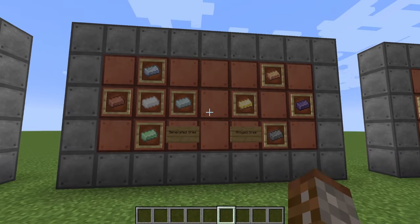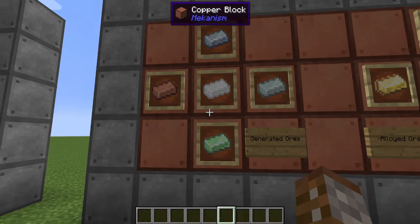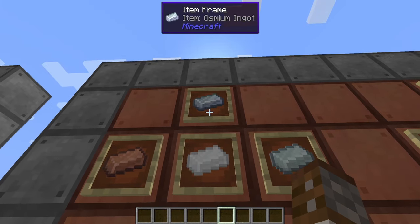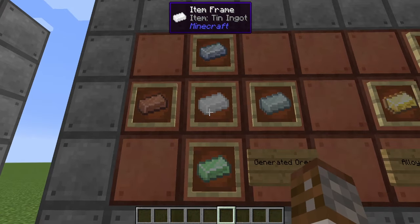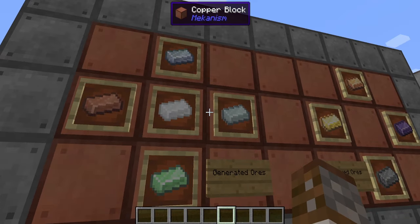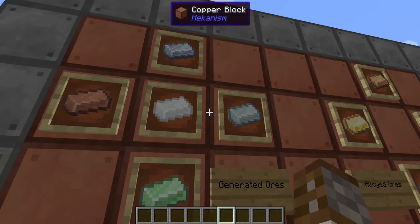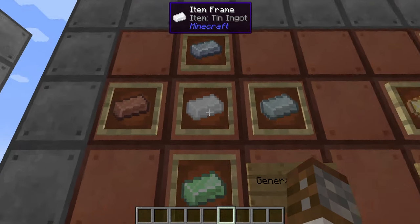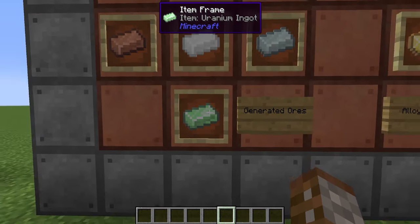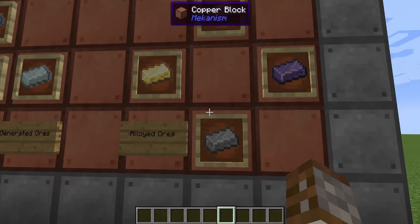First off let's go over things that are added with Mekanism. You have five new generated ores inside of the world. You have osmium, which is a very big part of Mekanism and only really used in Mekanism. You also have copper, tin and lead — you'll probably find these in other mod packs. You can use other mods like Industrial Foregoing or Thermal Expansion ingots in crafting as well. You can also get uranium, which is something very late in the mod so we won't be covering that today.